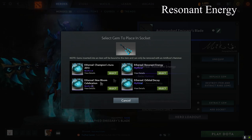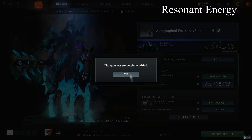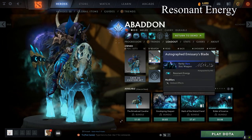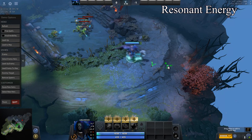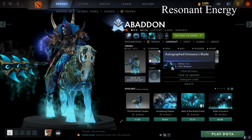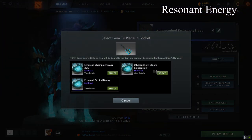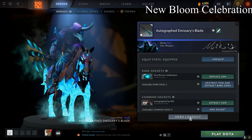Select the energy gem, destroy it, change the gem, go to the hero loadout and the demo. Nothing — this is not looking good for me because I keep losing items and I don't see anything interesting. Maybe the next one.